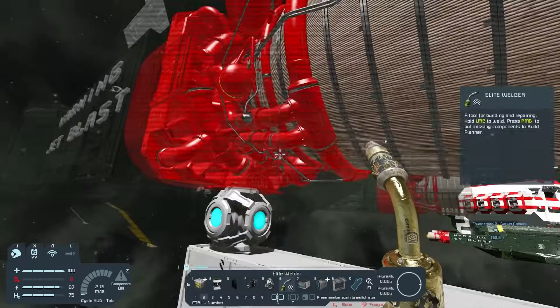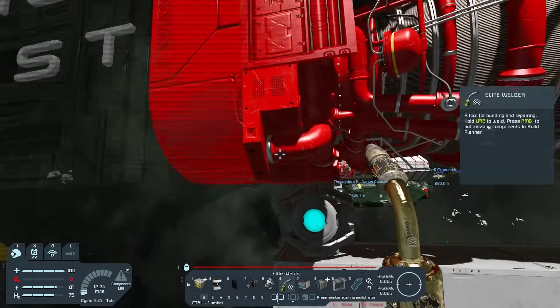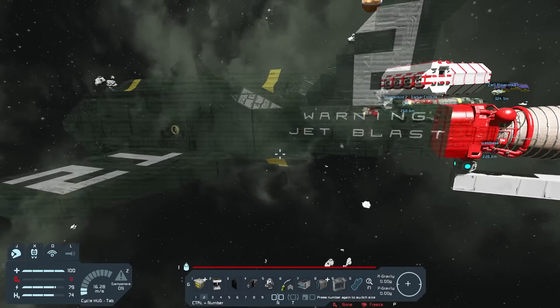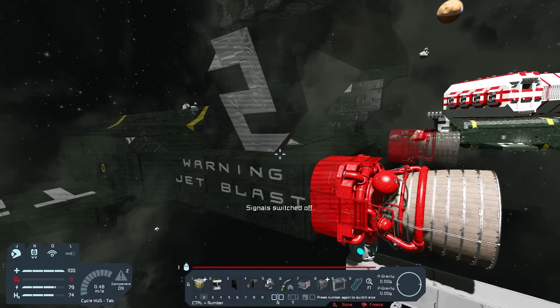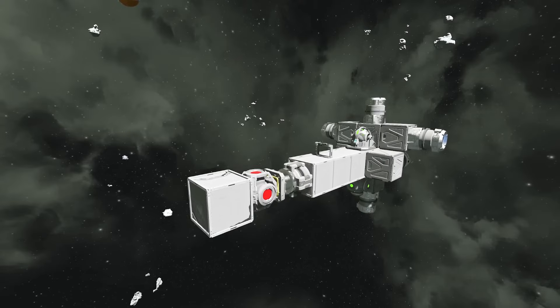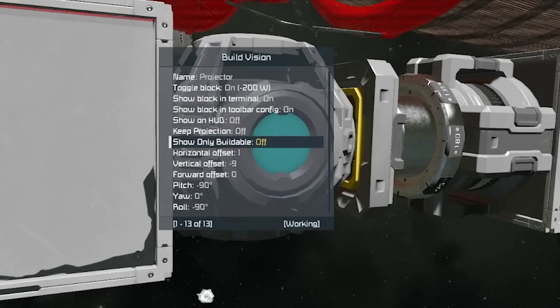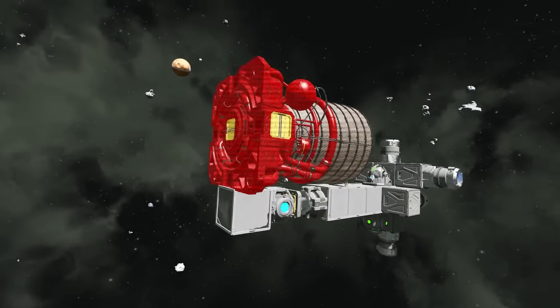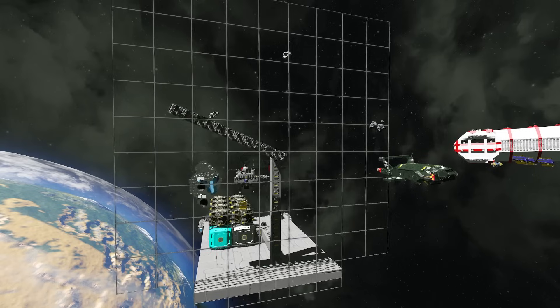As you can see this thruster here is a slightly darker colour — this is because this block is currently weldable as it's attached to another block, so if I get my welder up I'm able to weld it up. There's our first block of our new ship. Now, if I turn the projector on you'll see Thunderbird 2 pops out. One useful thing you can do when projecting is toggle on 'show buildable' — that will only show the blocks currently weldable. Now over here we've got a line of spinning welders.